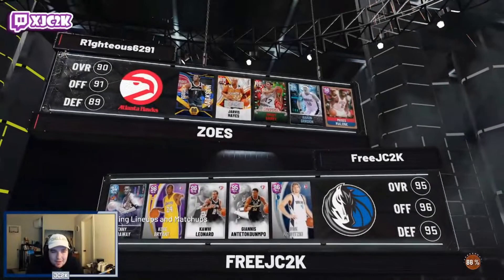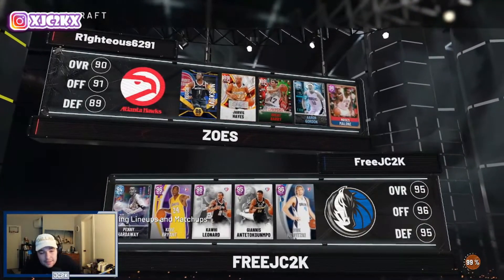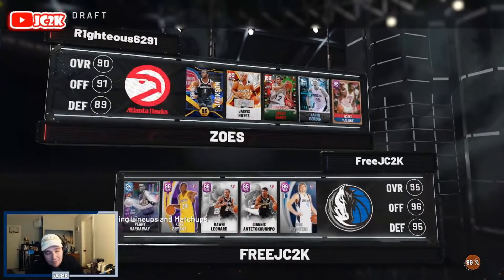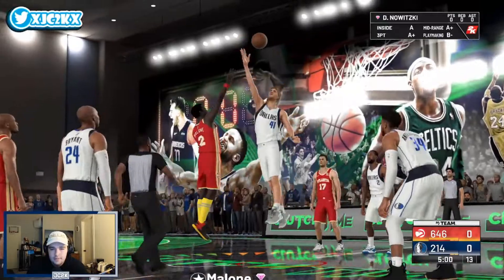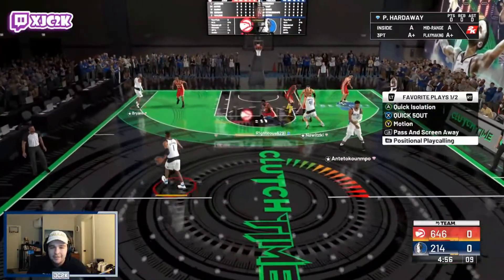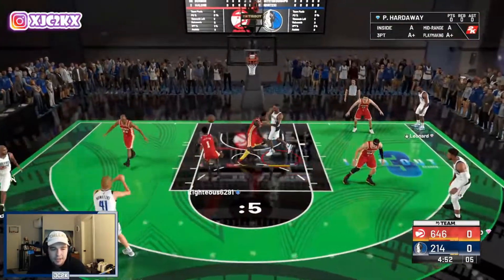Checking out our opponent's squad — he doesn't have the best of teams but does have Pink Diamond Moses Malone, who is a good defensive center at the center position. So that should be a solid matchup for Dirk. Let's hop into the game and see what we can do with the German Jesus.